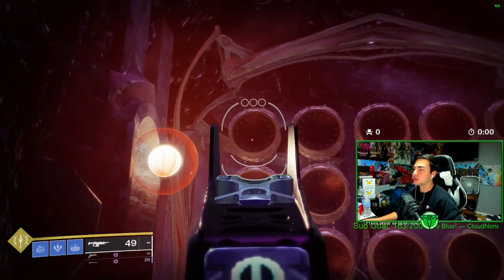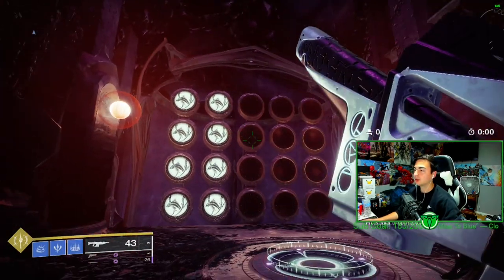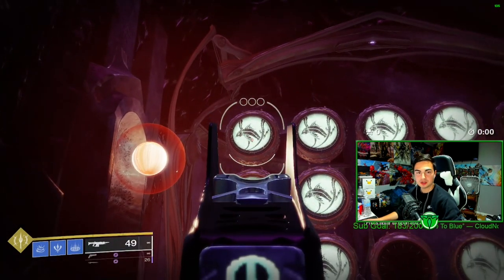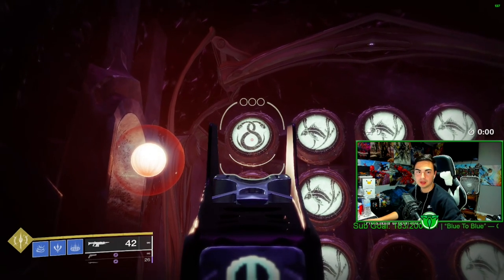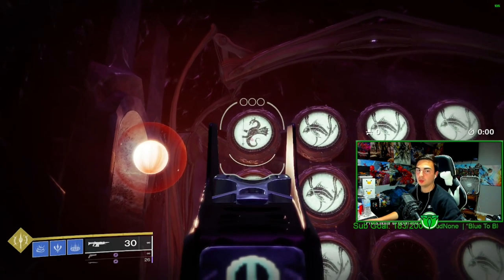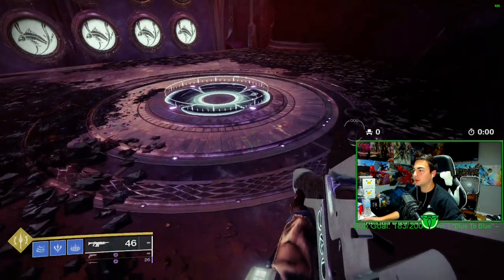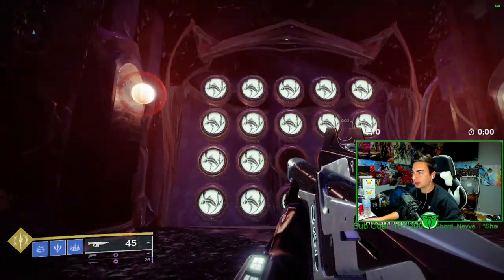Don't use anything with ricochet rounds, explosive payload, or anything that hits more than one panel at once — it will mess the others up. I usually shoot all four that I need to change so I know for sure. To change a symbol, just keep shooting until the symbol you need is in the correct position. If you miss it, you don't need to step on the plate to reset — just keep shooting and it will go blank again.